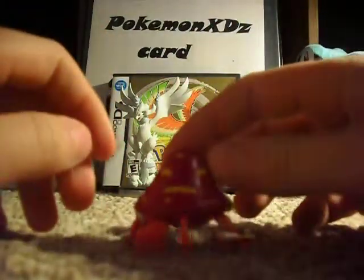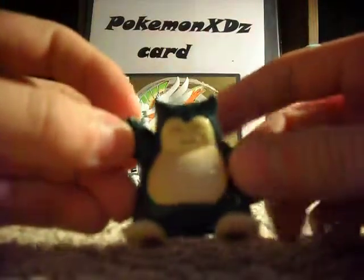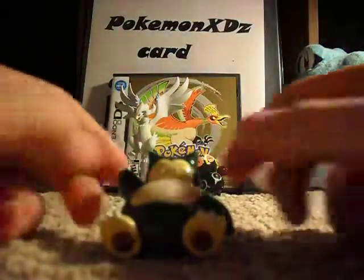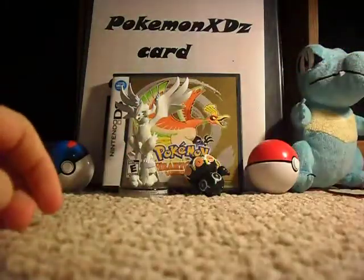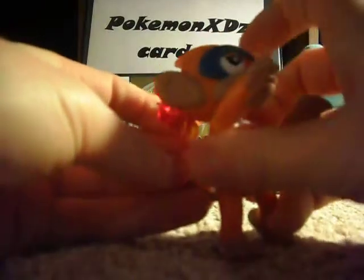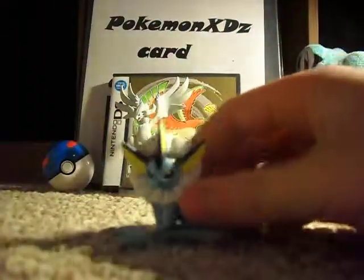We have a Parasect. It has a little stand here so it can stand up. We have a Snorlax — he stands up like this. Oh, here's Monferno's tail — kind of looks like this. We have this Vaporeon.